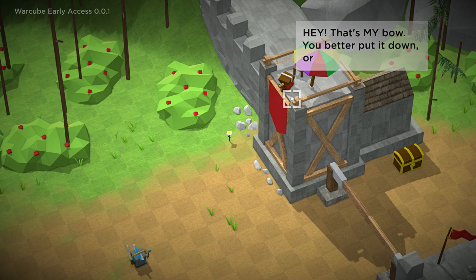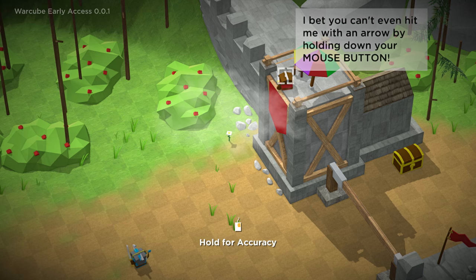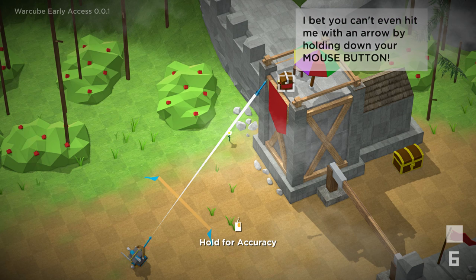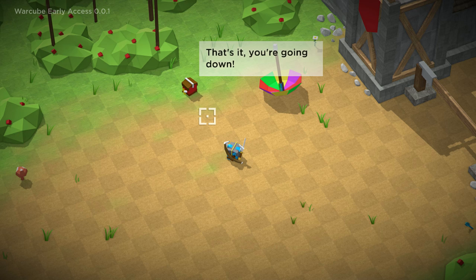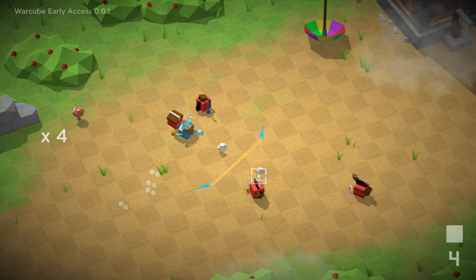'Hey, that's my bow! You better put it down or else I won't let you through my gate.' What a dirty bastard. 'I bet you can't even hit me with an arrow.' What is Jerry's bow doing down here — did he drop it? We were way off. Oh, we can slow it down — God, Jerry! You killed Jerry! 'Who are you? That's it, you're going down.' All right, asshole — bring it on. Hey, he's chasing me! A little arrow this way — we're the king!